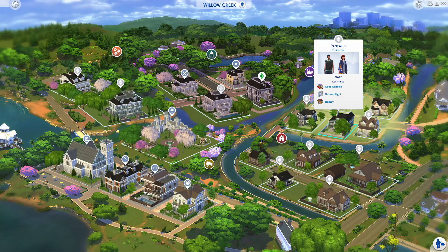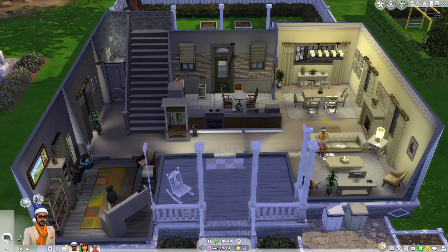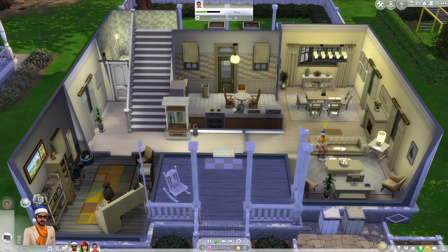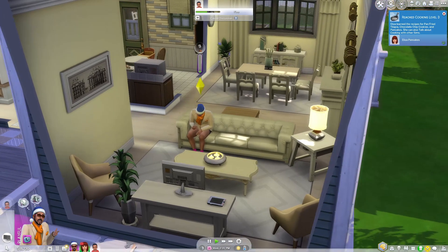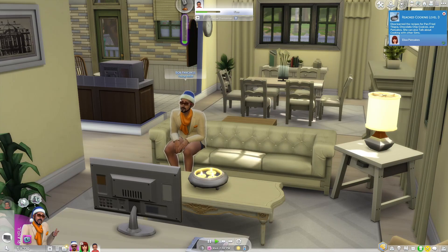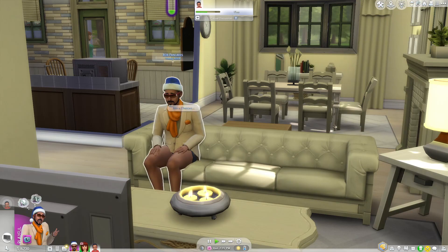The next house I like to visit is the Pancakes house. In this version, they have Iggy Pancakes, which I am so happy to see. Just like with the Goth house, you can see that the color tones and aesthetic of the house were kept, which I really appreciate. We have the study, and the living room with the yellow color tone throughout just like the original house. There is a Bob right here, but he's not wearing pants for some reason — and he's wearing a hat and glasses, which I don't think he's supposed to be wearing.